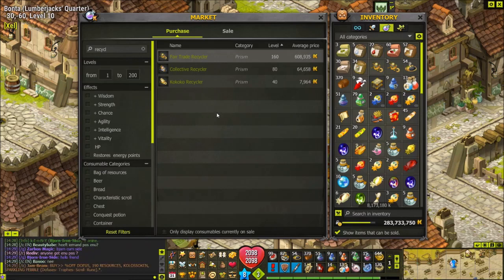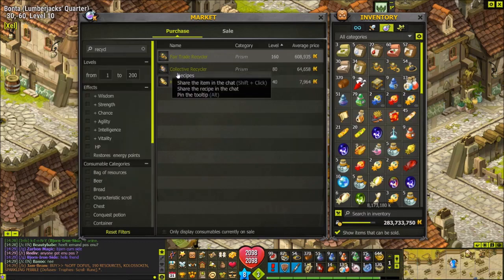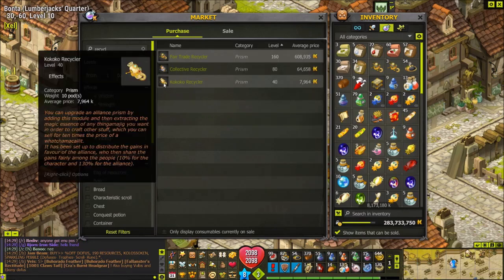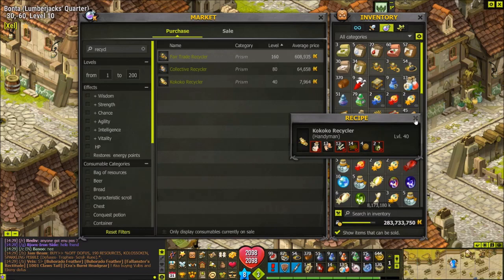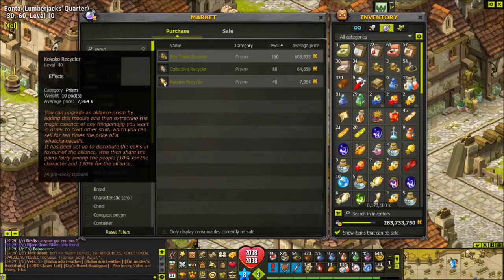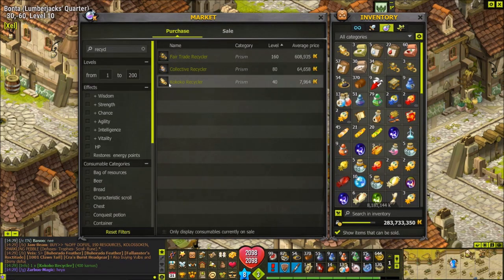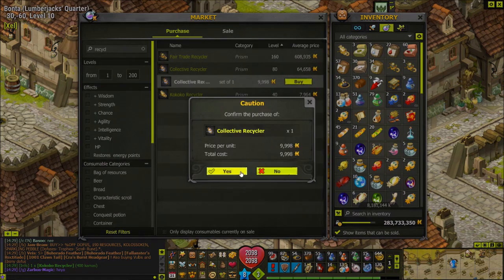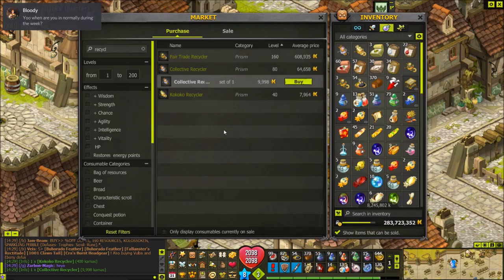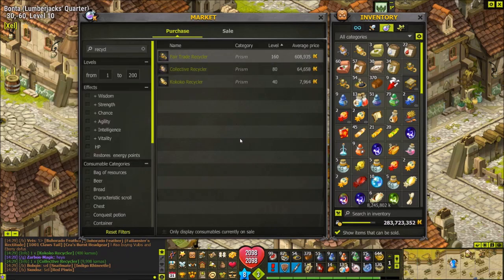Starting off with the basics, the recyclers can be purchased or crafted by a handyman, and there are three types: a Fair Trade, a Collective, and a Cococo. The Cococo and the Collective recycler are not worth it, and I'll explain why later on. The Fair Trade recycler is the one you want to be using and it costs around 700,000 kamas.